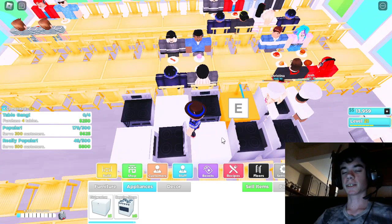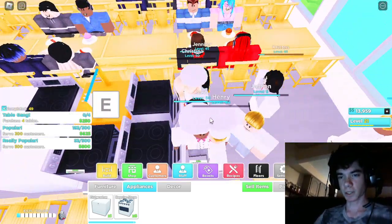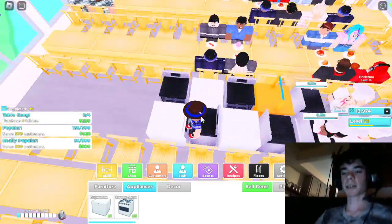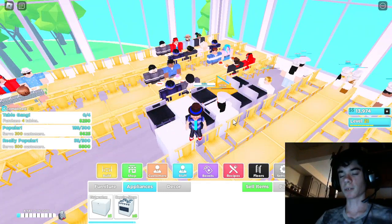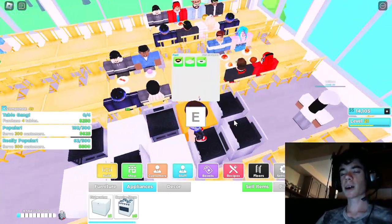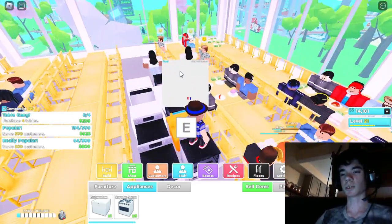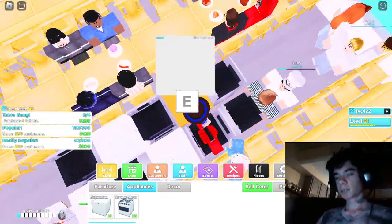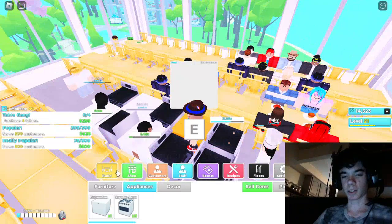Don't worry about making room for the chefs and waiters to walk - they can literally just walk through everything. They walk through tables, chairs, and stoves. You're the only one that can't walk through things. Even customers walk through everything, so you don't even need to make room for them.